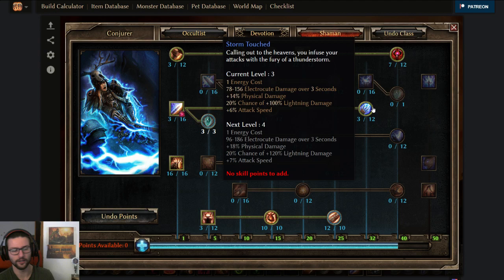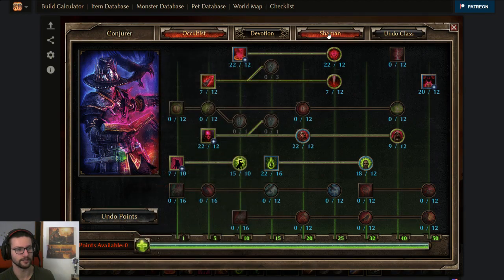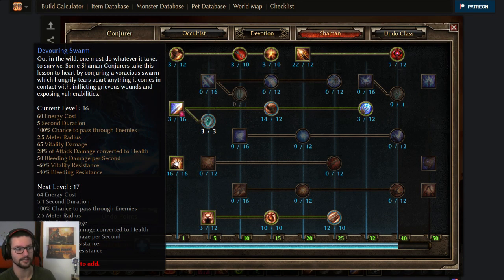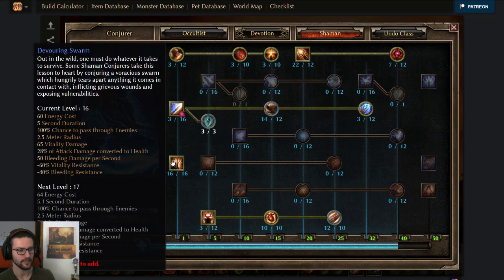Also one point in Storm Totem because we are converting the lightning damage to vitality decay — 100% of this damage is actually with decay. And some more attack speed which makes attacking in between stuff a little smoother. Devouring Swarm is the second main debuff besides Curse of Frailty — this one reduces vitality resistance by 60%. That's the main reason shamans are so great as a support class for vitality builds. Just one skill reducing enemy vitality resistance by 60% is insane. Soft cap is the way to go here — hard cap doesn't do as much per point.